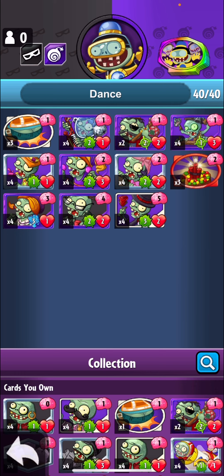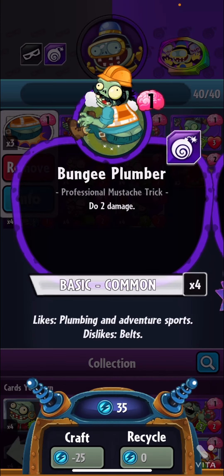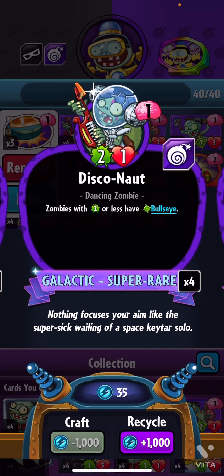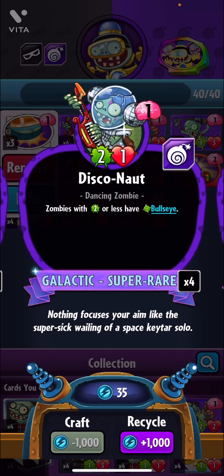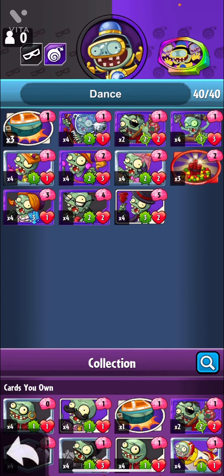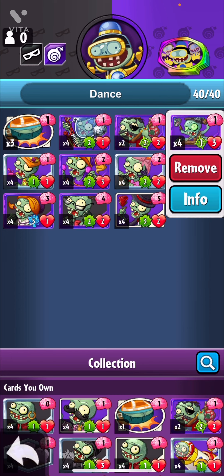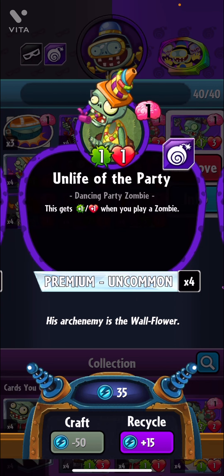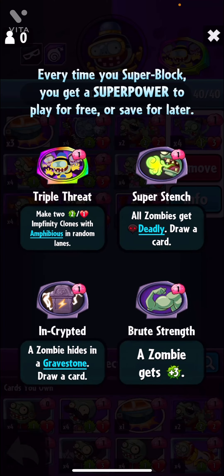Here it is — let's go through it. We have Bungee Plumber because it's just Bungee Plumber. This works really well with Pogo since it's a bullseye, so it's kind of a bonus — just good to have in dance decks. We have two Grave Robbers. We don't really want four of them since we have other spaces taken. I don't need to explain why — just to buff our guys. We have a lot of things to swarm the player with, including Infinity Clones.